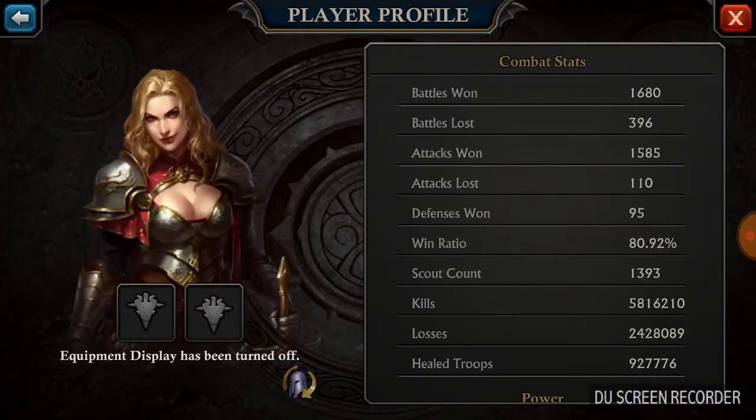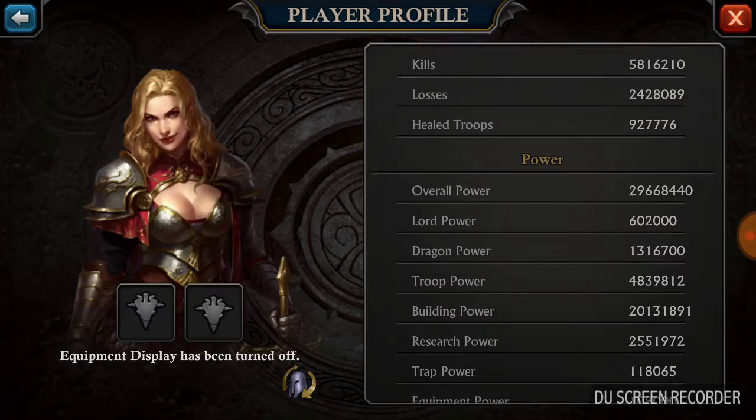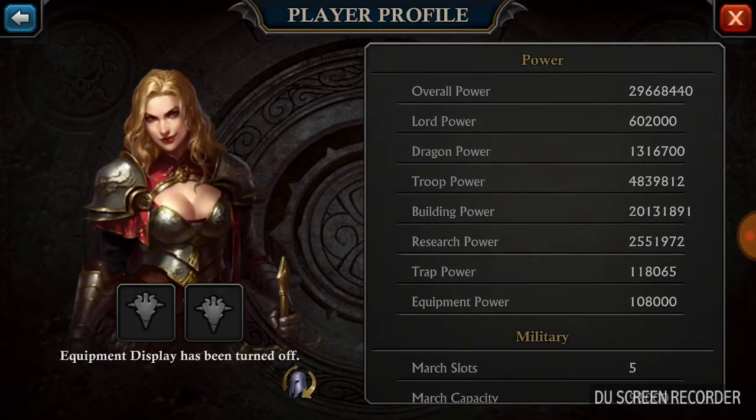I'm gonna show you my stats. Like I've said before, K4427 is a dog-eat-dog world here. But as you can see, my overall power right now is 29.6 million, just under 30 million. My lord power is under a million, dragon power is a little over a million, and troop power is just under 5 million. My building power — this is where the bulk of my power is — is just a little over 20 million.